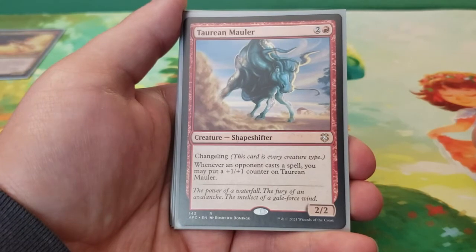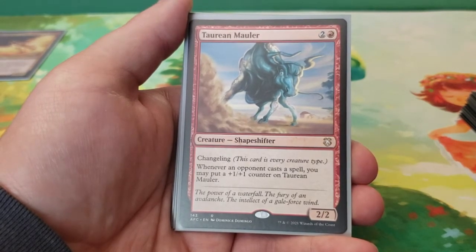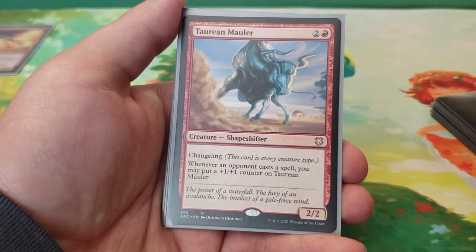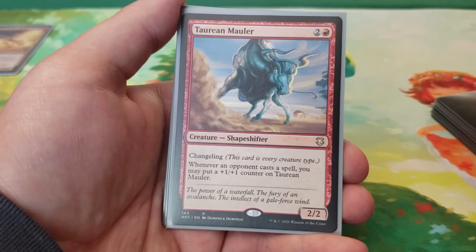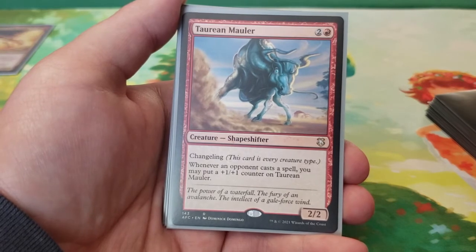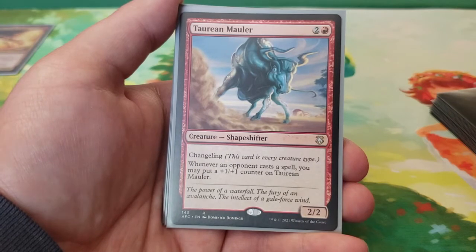Next we have Torrian Mauler — a phoenix by extension. It's three mana for a 2/2 with Changeling. Whenever an opponent casts a spell, you get to put a +1/+1 counter on Torrian Mauler. Not only does it count as a phoenix because it's a Changeling, but every time your opponents cast a spell it gets a +1/+1 counter — meaning it could get really out of hand very quickly. I've seen this in tons of Commander YouTube games and every time it gets really big really fast and people have to find answers for it. The one thing it doesn't have is Trample or Flying, so you can chump block it, but it will get ugly very quickly.